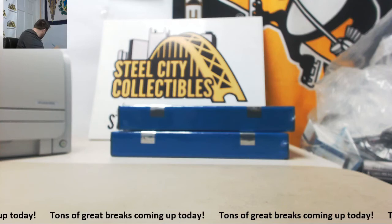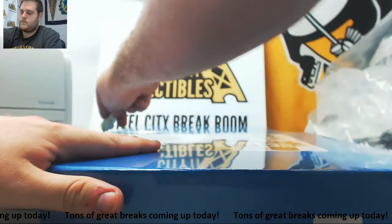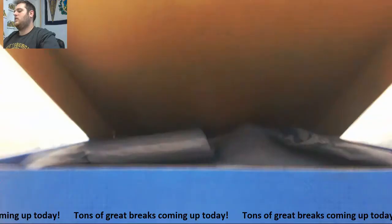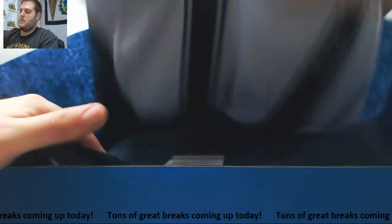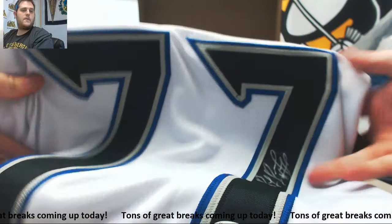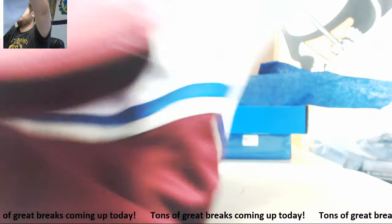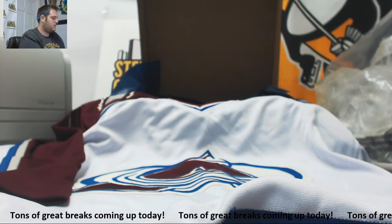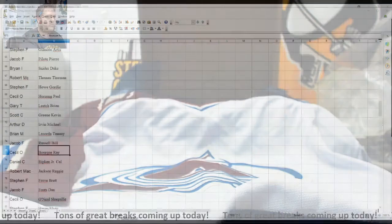Here's the hockey jersey — I knew one was coming. We got Ray Bourque — a little Avalanche, little footprints up there. Ray Bourque is going to go to Cecil O.